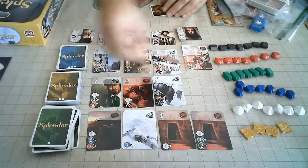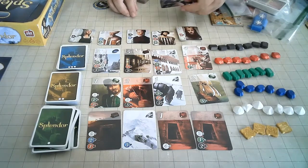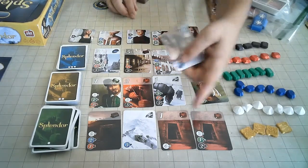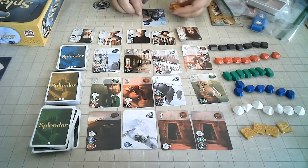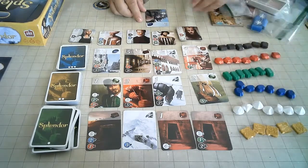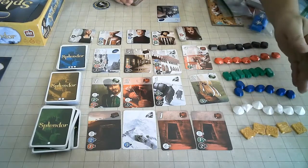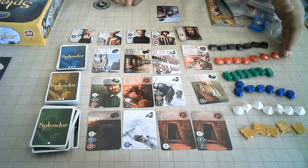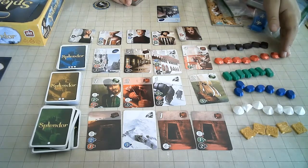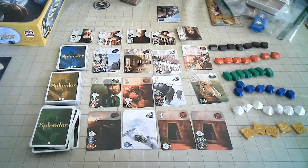And then that'll replace that. Or, if you have enough to purchase a card that is out here, or one that you've reserved, you return the gems and gold to the bank, and it's now in front of you. You are limited to having at most ten between the gems and the gold pieces. If you would have more than that, you have to reduce your collection to ten.